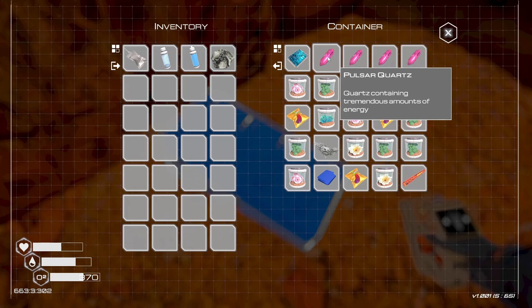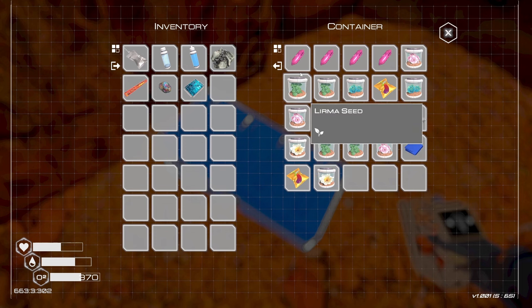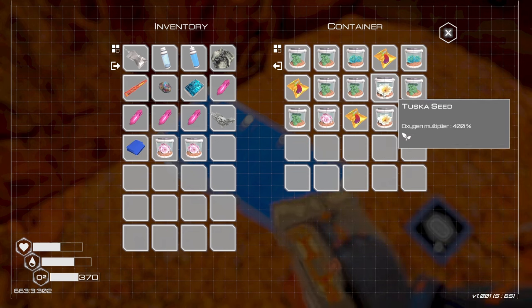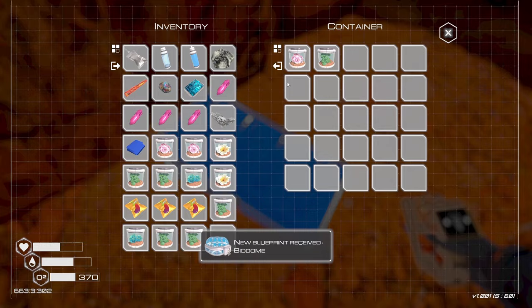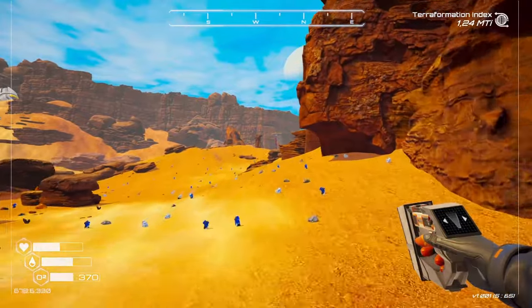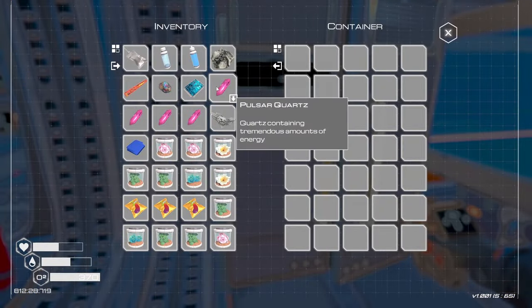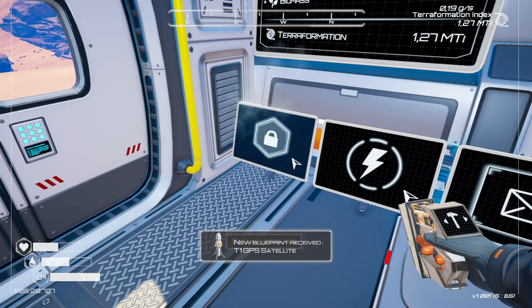Look at all the nice stuff in there — iridium rods, super alloys, so many seeds, a blueprint microchip, pulsar quartz. Those are very nice to have this early. There are flower seeds and food seeds which are also very important. Taking whatever I can fit. I'll drop off a loma seed and we've unlocked the biodome — so we can start getting bio stuff done. It needs lots of super alloy which I don't have right now.